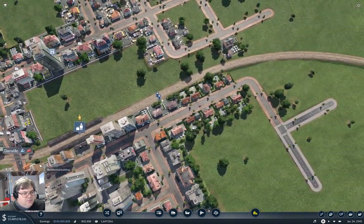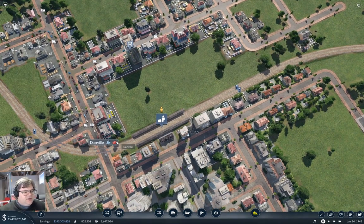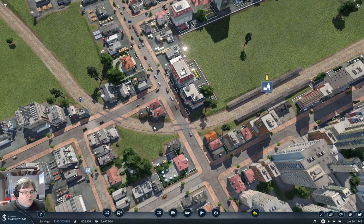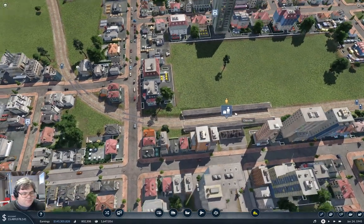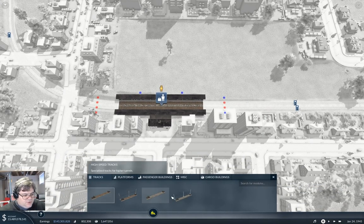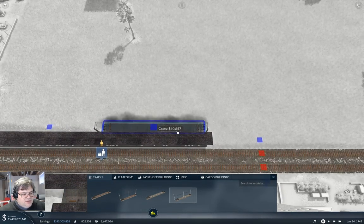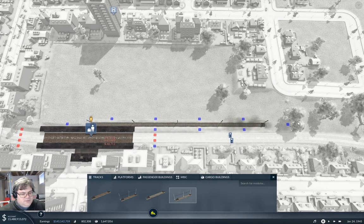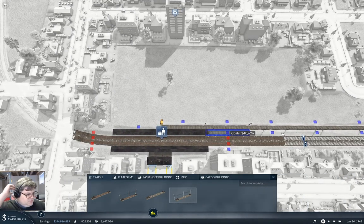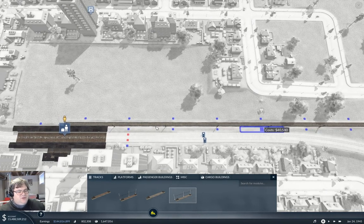It doesn't have to come in to the same station, but I'm going to have it do that. To make that work, I think I want to put the high-speed intercity train platform over here. I'm going to need to have enough run-up to get up and over or down and under this business here. So we're going to go in here and configure the station. We're going to definitely need tracks coming here, and that's about as long as we can make that station going in that direction.